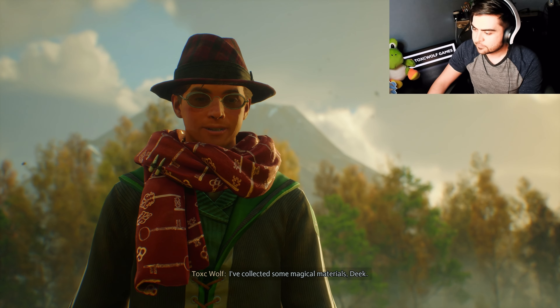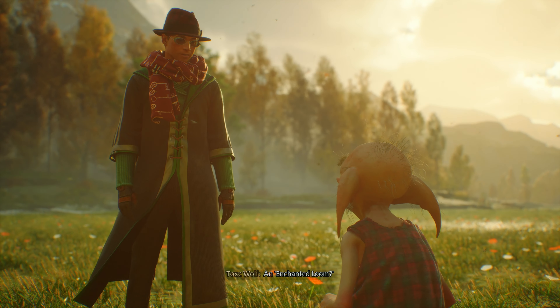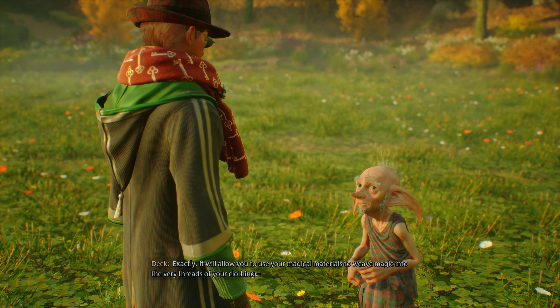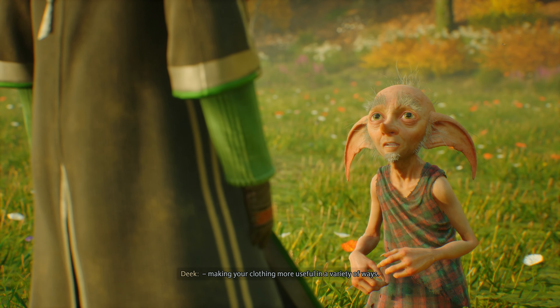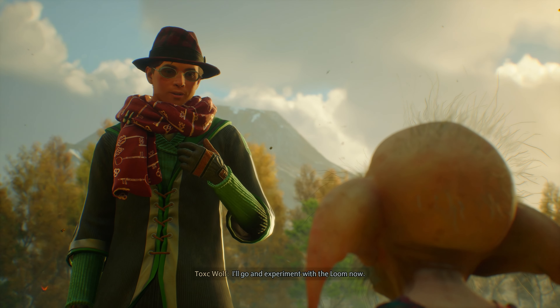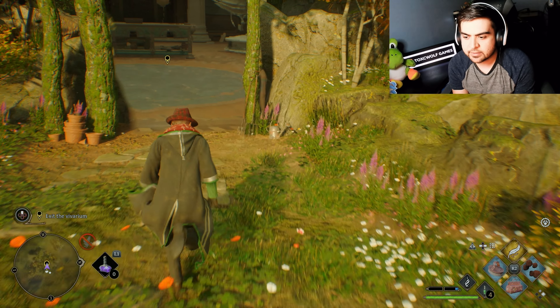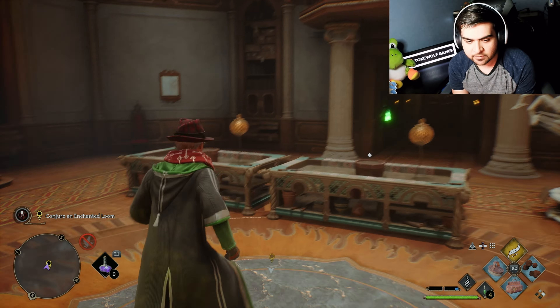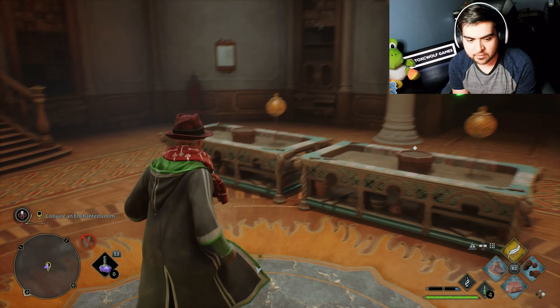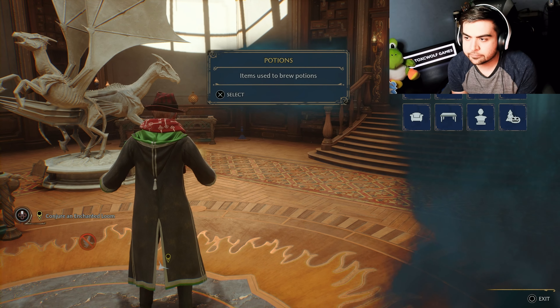I've collected some magical materials - Deek can now show me how to use them. First I'll need to use this spellcraft to conjure an enchanted loom. An enchanted loom will allow you to use magical materials to weave magic into the very threads of your clothing, making it more useful in a variety of ways. Can somebody explain to me what a loom is? I don't really know what the loom is - if you see my face is blank, it's because it is. I'm going to have to use the conjuring spell.